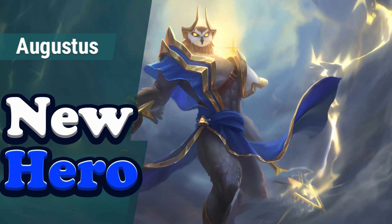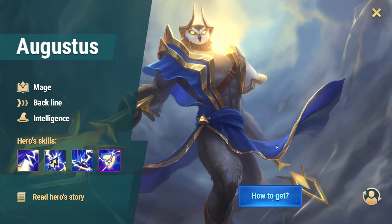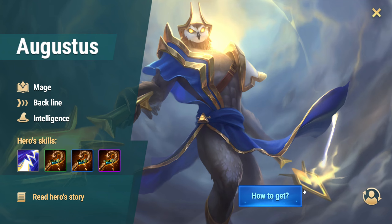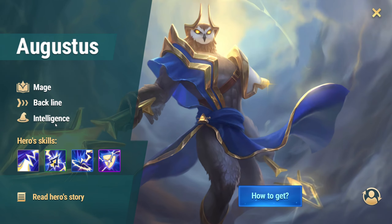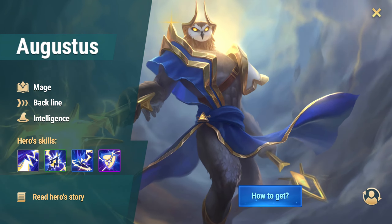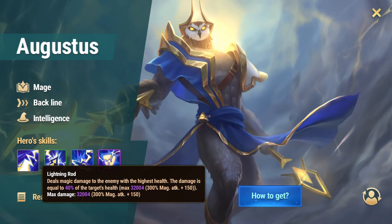Greetings, Heroes of Dominion. Zeus here with another enlightening video. Today we have some exciting news — a brand new hero has just appeared in the game. If you open your hero list and scroll down, you'll find him waiting to be discovered. His name is Augustus, and he's already making waves with his unique abilities. Let's dive in and take a closer look at what this new hero brings to the battlefield.